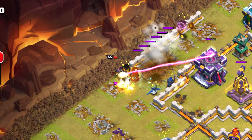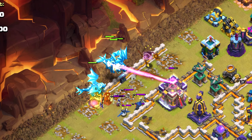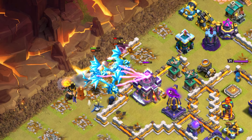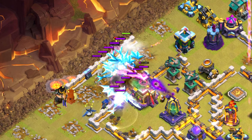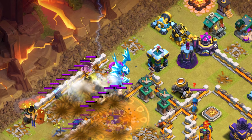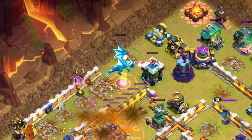Then he's going to send all of his e-dragons to try and take out the town hall. You know, maybe you send a couple - you got to get that town hall so maybe you send them all. But they're all going to blow up to that town hall. That's a nice little one star - absolutely horrible attack.